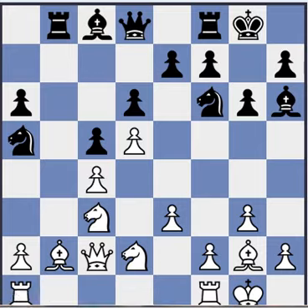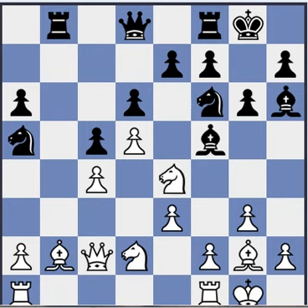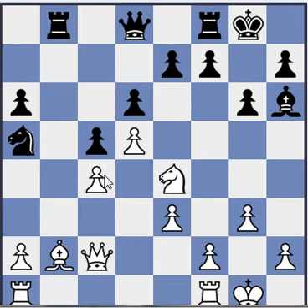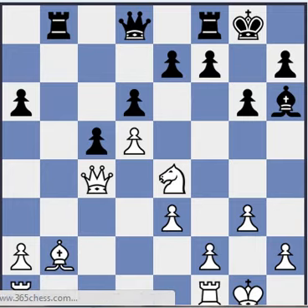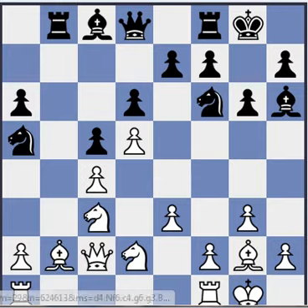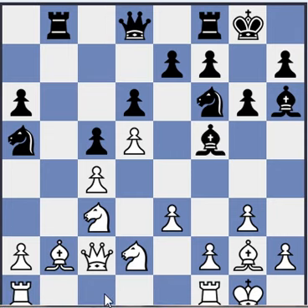Note that e3 is a mistake because of Bf5. Here white loses the c-pawn because if you play something like Nd4 and black exchanges again, black can just take the pawn because if queen takes the knight then b2, the bishop is hanging. So now black is up a pawn — he has a passed pawn and so on. White can get one too, but it's unclear.